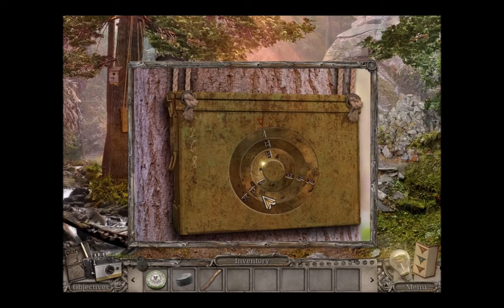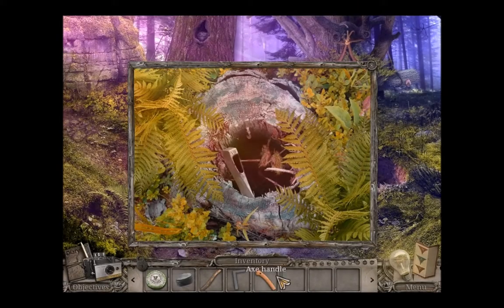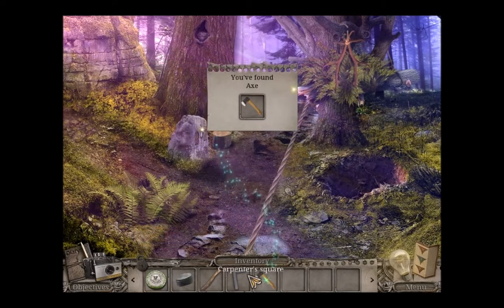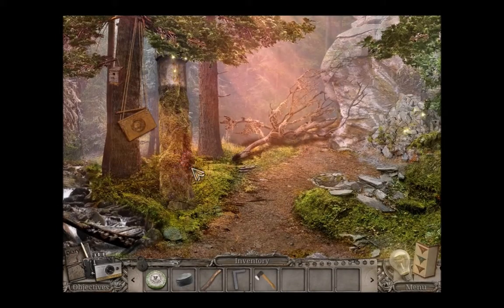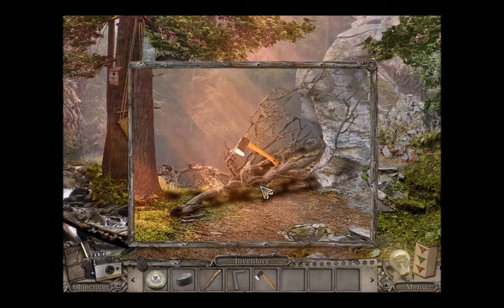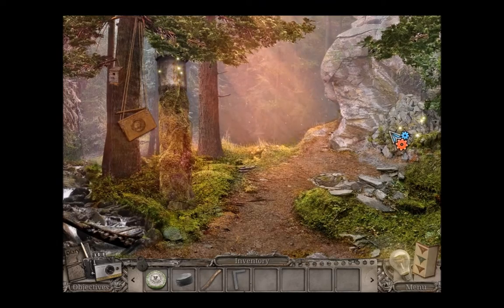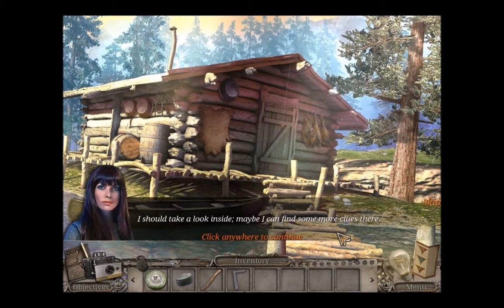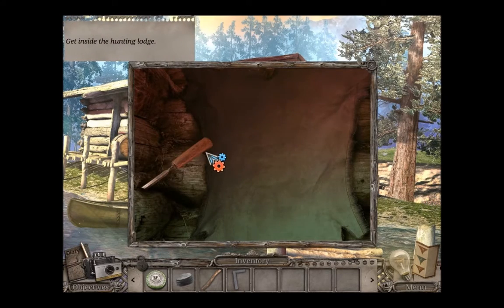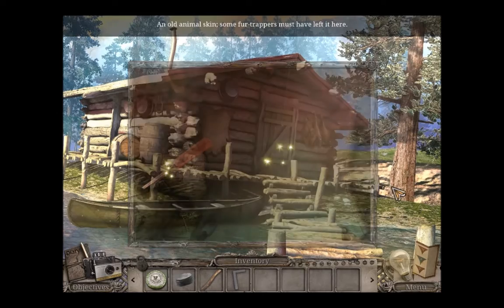I can't move that one. I've got an axe handle. That one. Yes. Carpenter's Square. Axe. Doing good. I'm sure that this is the abandoned hunting lodge the boy wrote about in his message. I should take a look inside. Maybe I can find some more clues there. It's chiseled very tightly in the wood. Stick. An old animal skin - some fur trappers must have left it here.